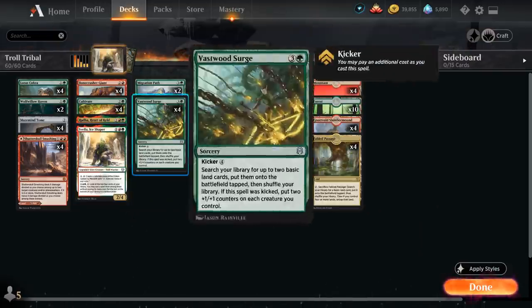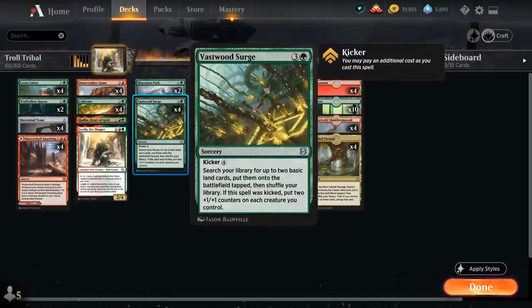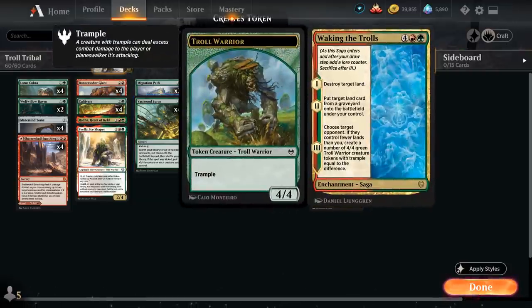At 4 mana we've got more ramp: 2 copies of Migration Path, which can be cycled for 2 mana if we have enough lands, or otherwise searches for 2 basic lands tapped. Vastwood Surge also searches for 2 lands tapped, but we can kick it for 4 additional mana — for 8 mana total we get 2 lands plus +1/+1 counters on each creature, a great follow-up to the final chapter of Waking the Trolls on trampling troll tokens.